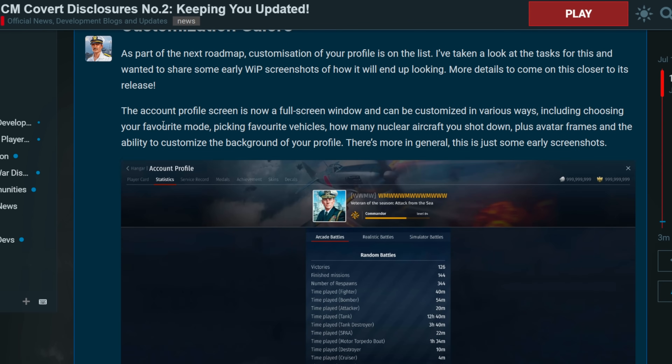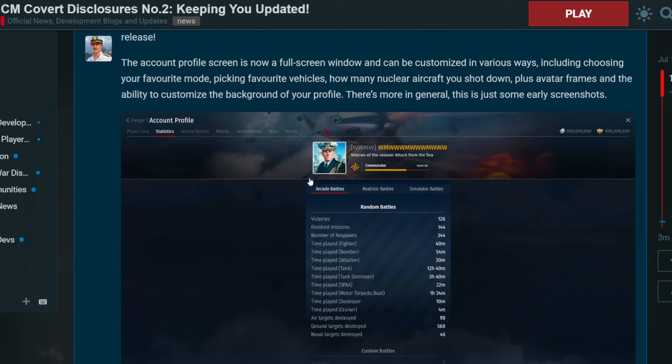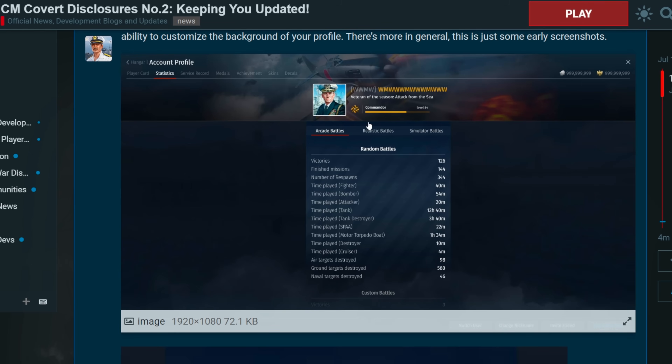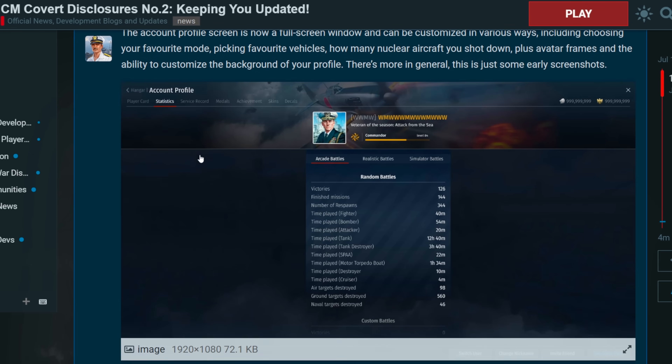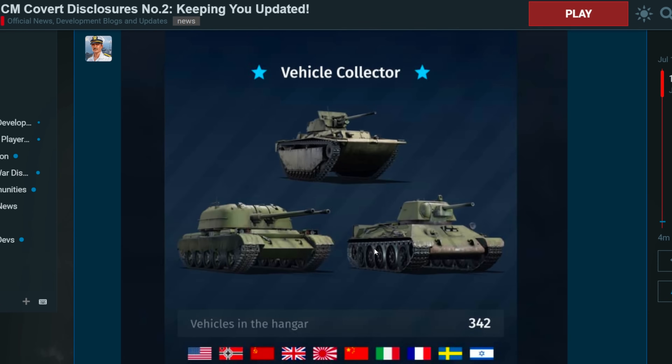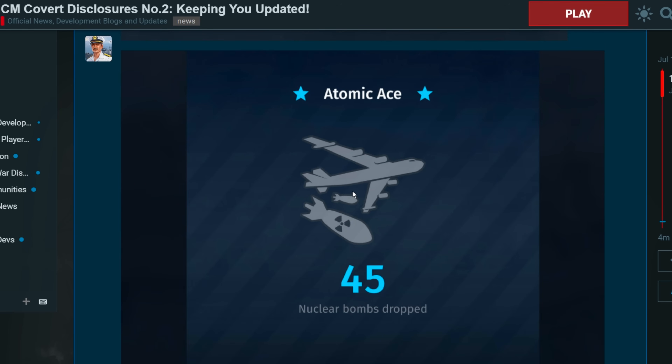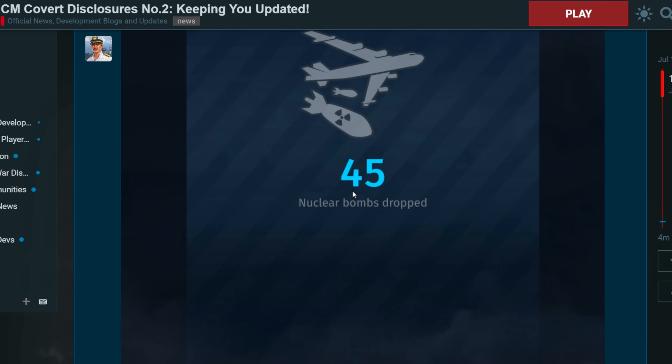They also introduced new customization for profiles, which looks pretty cool. It's going to have statistics, player cards, service record, medals, achievements, skins, decals — just more things introduced into that. It seems like you'll get a summary of your stats, and on the statistics page there'll be a vehicle collector where you can display your favorite or rarest vehicles. And then there's the atomic case — this is where it could be abused. If you can look at someone's stat in-game and see they've dropped 300 nukes, you know that player is pretty good, so you might want to target them. It'll kind of be a giveaway.